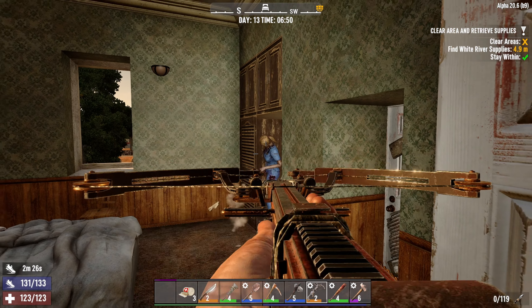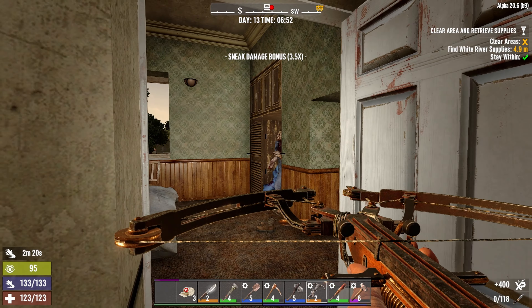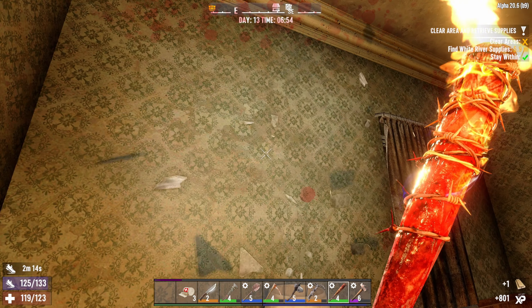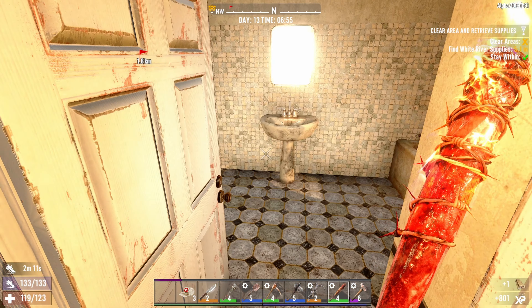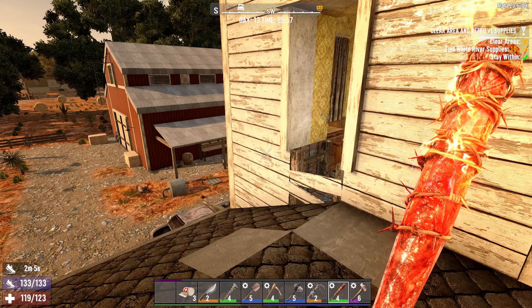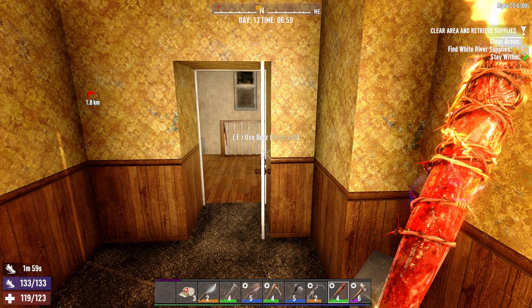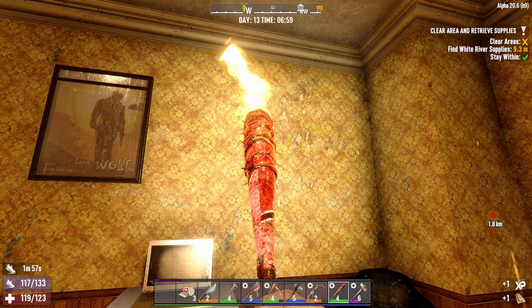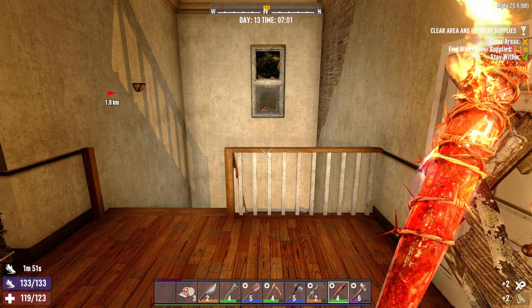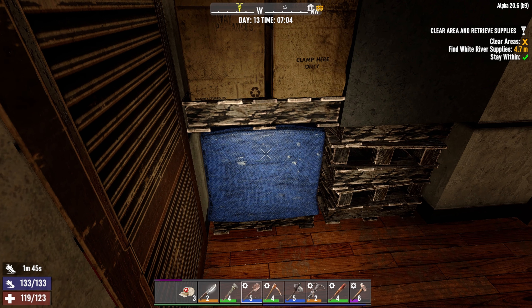By the way, I did check to see if the compound bow we picked up yesterday was better. It's not - I think it was a level three compound bow, but even with one more mod on there it's still not better than the crossbow. We're just gonna keep using the crossbow for now, at least when we do these POIs. Maybe before horde night we should use the compound bow because it fires faster. I always forget to reload the crossbow.